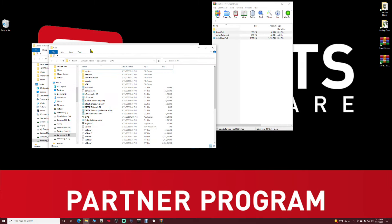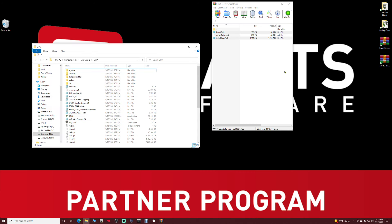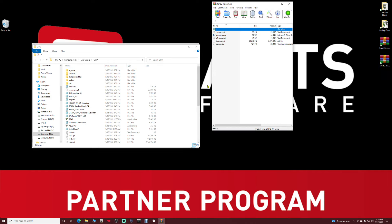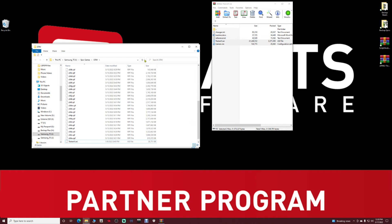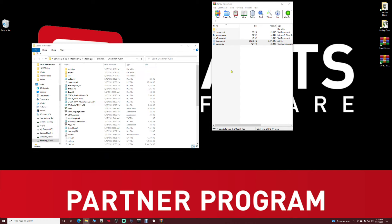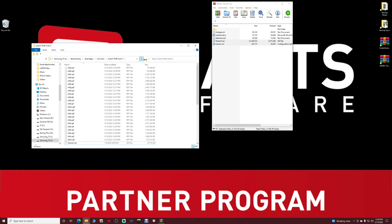I'm going to grab those two files and pull them in. Now I'm going to open up my trainer and grab my two trainer files, dragging them into the Epic game version as well. You guys do not have to do this — I'm just dropping them in so I have a couple of mods installed to show you exactly what we're doing. I'll pull up my Steam version and do the same thing.